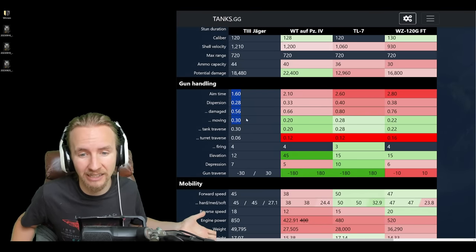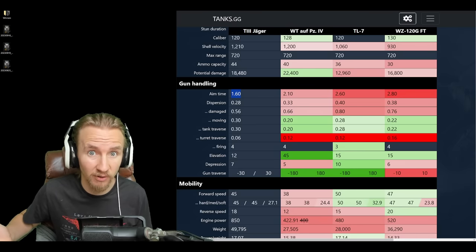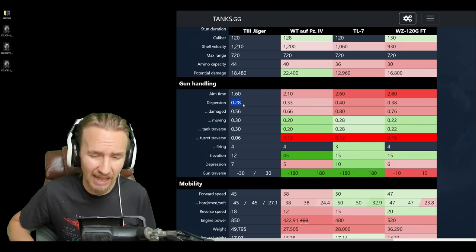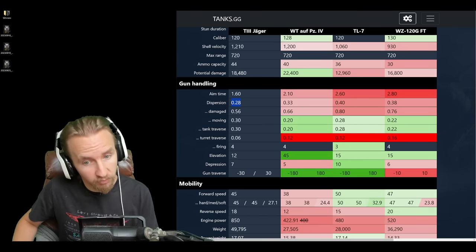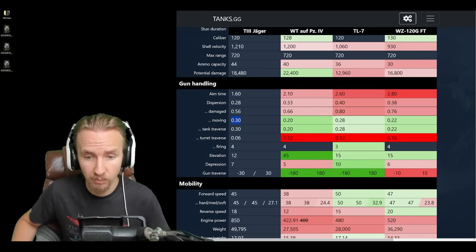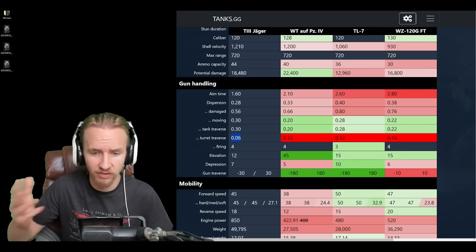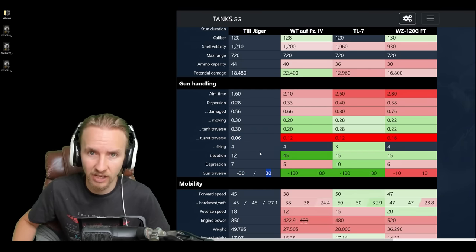However, the gun handling is not disappointing. Look at these legendary statistics: 1.6 seconds aim time — you won't have to wait long before you're fully accurate. The max accuracy of 0.28 is one of the best in the game, further improvable with field mods. The only bad aspect is movement dispersion of 0.3 when moving and turning the hull, so you'll want Smooth Ride on your driver. But the turret traverse dispersion of 0.06 is incredible — you pretty much don't need Snapshot on this tank.